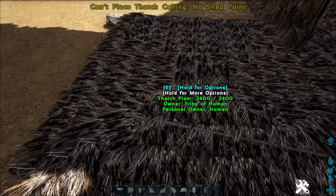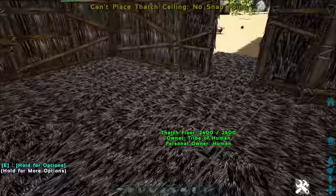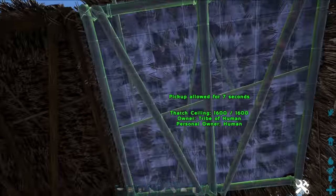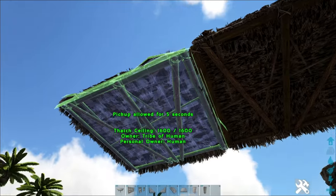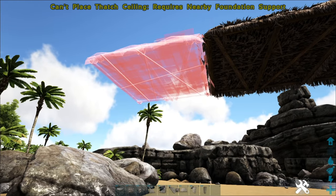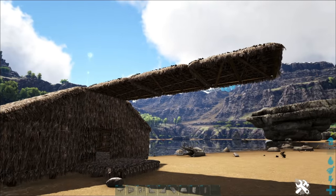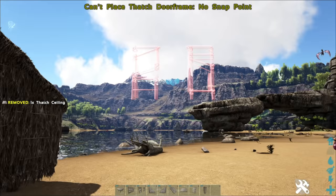All of the foundations clipped together — the game almost reads it as one big foundation. So even though there's nothing connecting directly between two distant points, it'll still let you go out two ceilings from the nearest foundation — that's it. You also won't be able to clip any walls or railings at the very end. Let's say I wanted to make some sort of weird balcony — I can build out a little bit but can't build anything further.